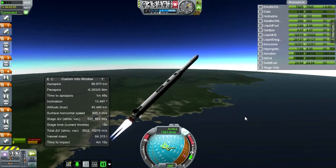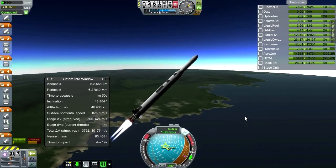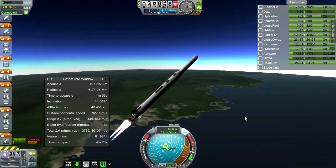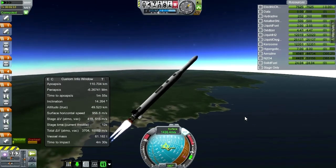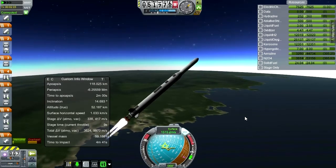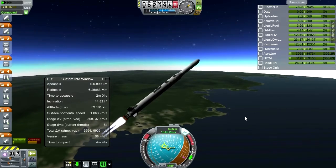You don't really need the fairings and fuel tanks in Nova Punch and KW Rocketry. And of course, now we have 3.75 meter tanks in default stock parts. So that's another thing.